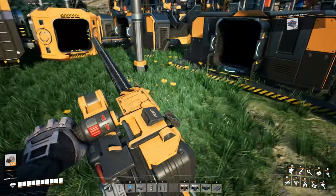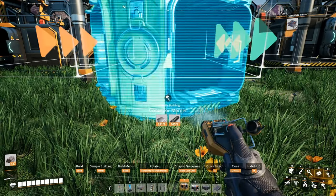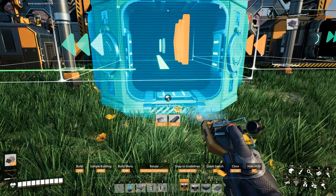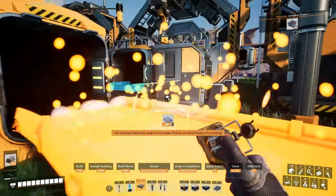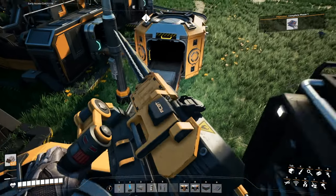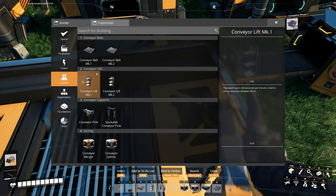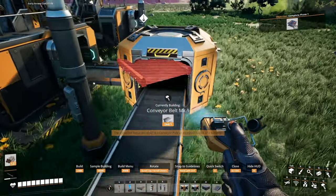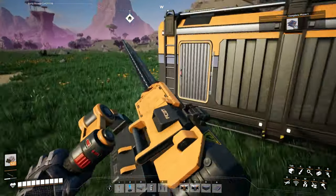The moral of the story is: try to use as much room as possible so you don't have to deal with problems like this, because if you have enough room you can just use it instead of trying to squeeze everything into such a tight area. Now let's turn these back into MK1s — we don't need MK2s here, just save a little bit of extra resources.